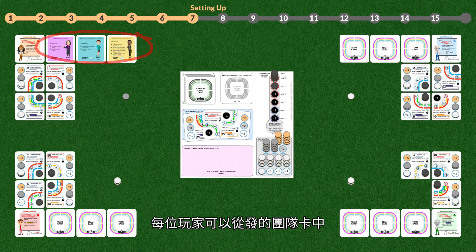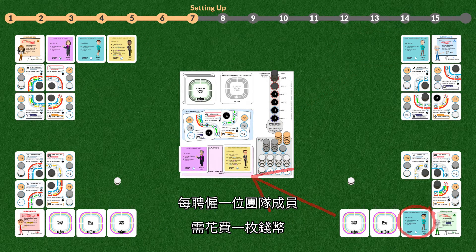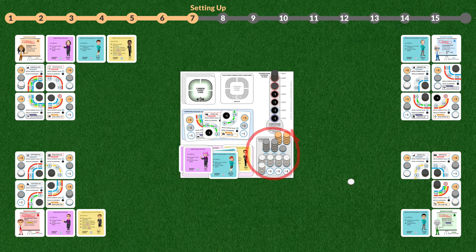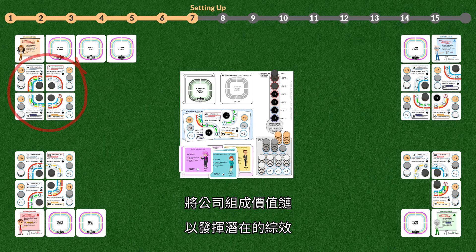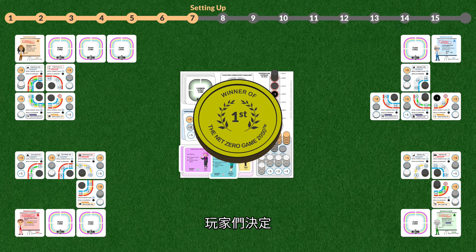Each business leader may hire up to three team cards from the cards dealt to them. The sign-on fee per team member is one monetary unit, paid to the money bank. The team cards are kept concealed. All remaining money coins, if any, are distributed to the companies. Organize the companies in value chains to achieve potential synergies and reduce Scope 3 carbon emissions. The business leaders decide that the first business leader that creates a company portfolio with zero carbon emissions wins the game and becomes the net zero hero.